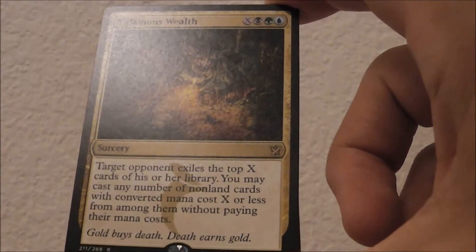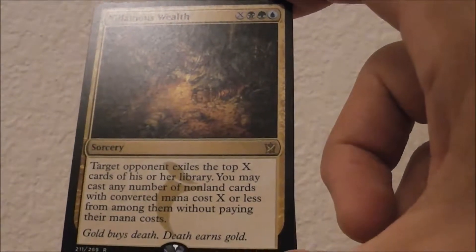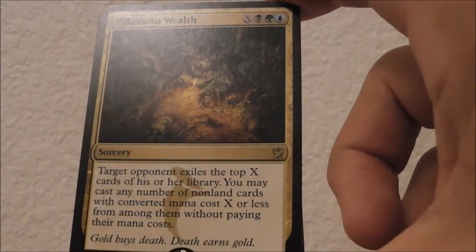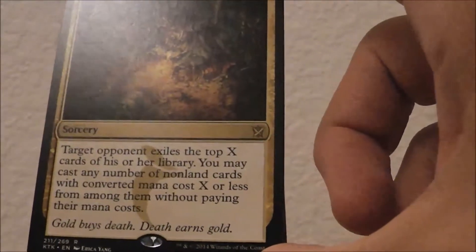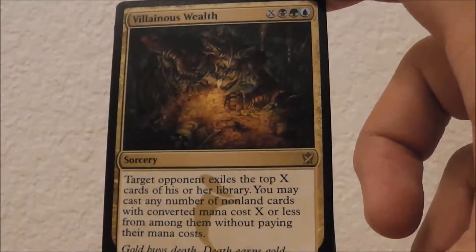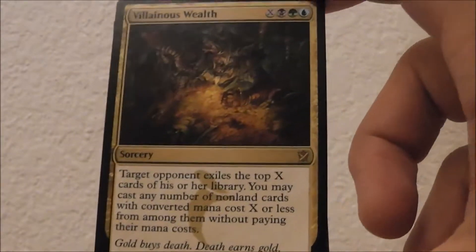Target opponent exiles the top X cards of his or her library. You may cast any number of non-land cards with converted mana cost X or less from among them without paying their mana cost. It's great to hit X equals 5 on this, because you can get five cards and pretty much be able to cast anything. Obviously, the bigger the better — great finisher. You can really dump all your mana into this card in the late game, exile a bunch of their library, get all their stuff.